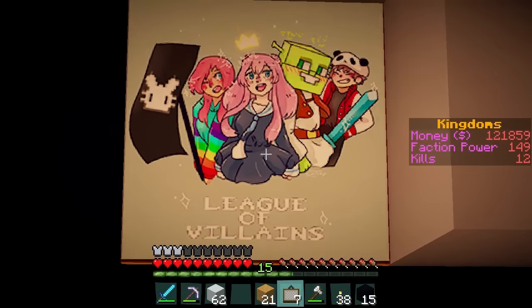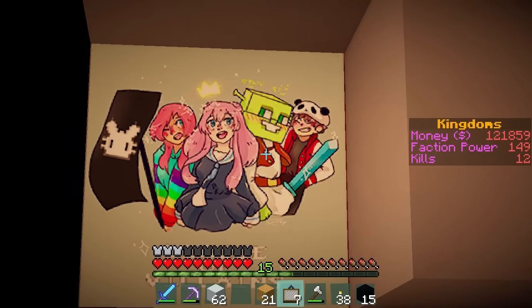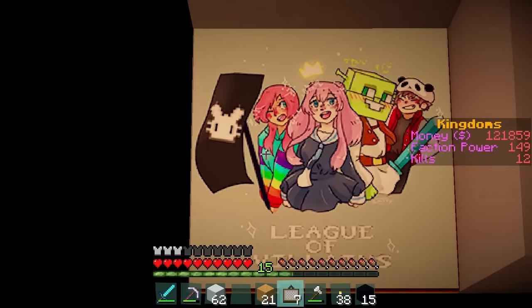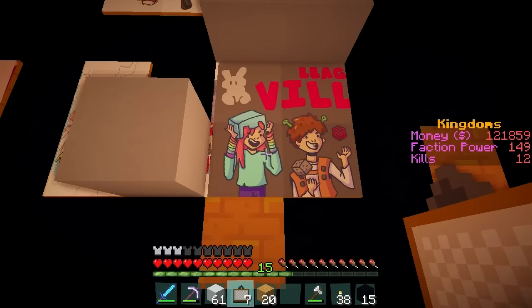Oh, this one's so cool! I love how Megan, me and Ollie look adorable, and then Joel is just a chunky Shrek! And Megan's holding the banner! Oh, this one's so pink! Ooh, this one's a two-parter!